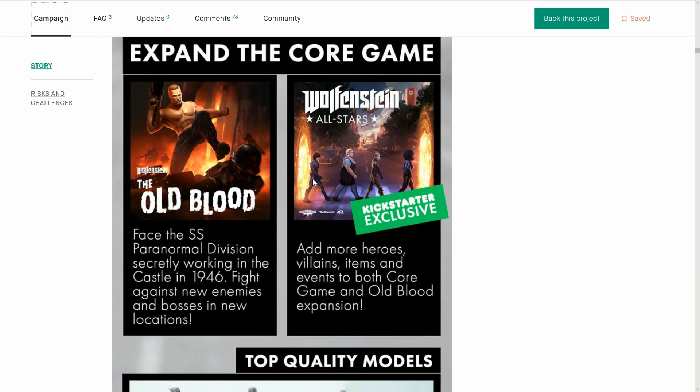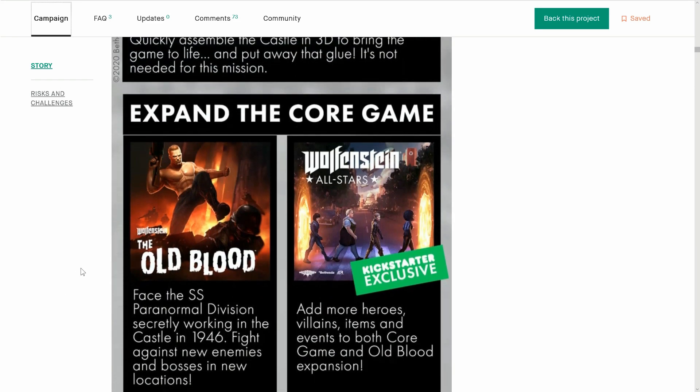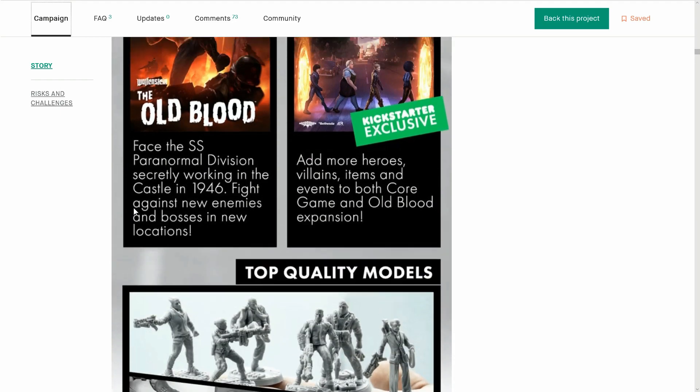I like this All-Stars expansion — more heroes, villains, items, and events for both the core and the expansion. The Old Blood faced the SS Paranormal Division secretly working in the castle in 1946. If you play the computer game — I love it so much. I love going around stealthy, playing it on its most difficult Uber setting. You have to stealth around; it really makes the world hostile. And in this board game they've done the same thing — you have to sneak around.